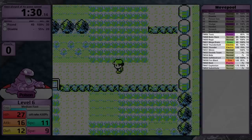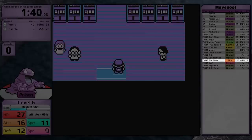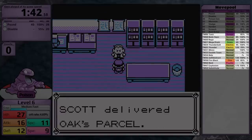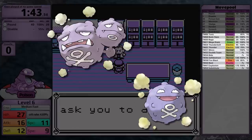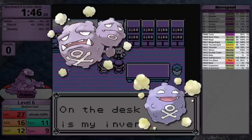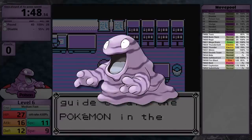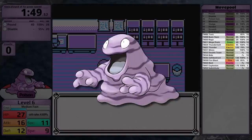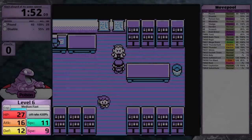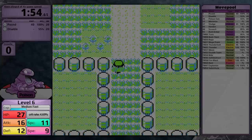Grimer's TM and HM learnset is strange — it gets Mega Drain, Thunderbolt, Thunder, and Fire Blast. Why it gets these strong elemental moves is beyond me. With Koffing and Wheezing getting Fire Blast makes sense since they're based on toxic fumes you could ignite, but for Grimer it's Sludge — kind of like oil, so you could burn it. Thunderbolt and Mega Drain don't really make sense either. Also, Grimer's Special stat is half its Attack stat, so these moves won't see much play.